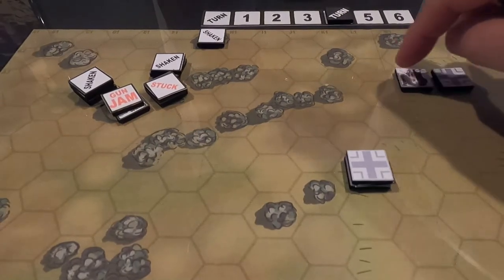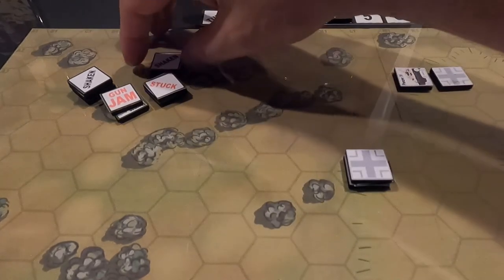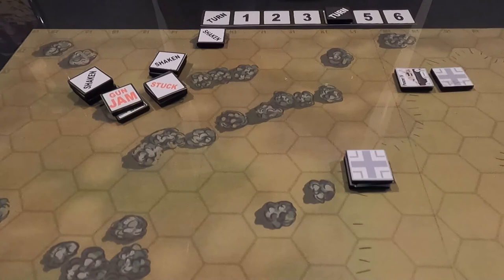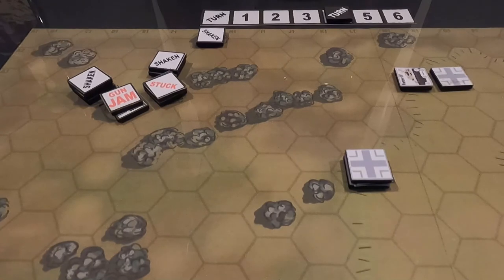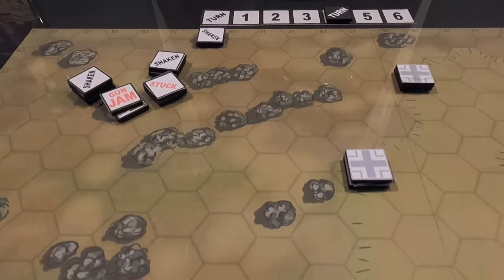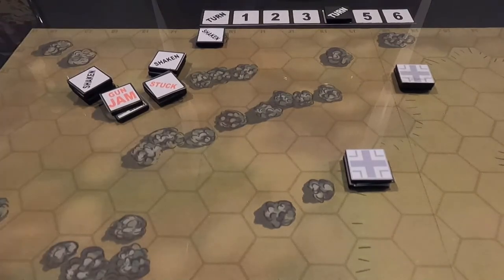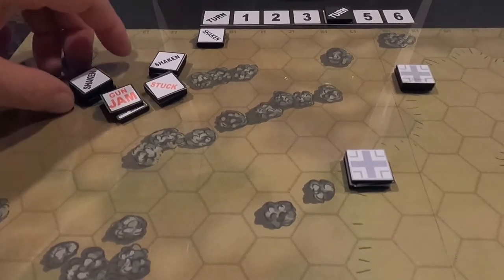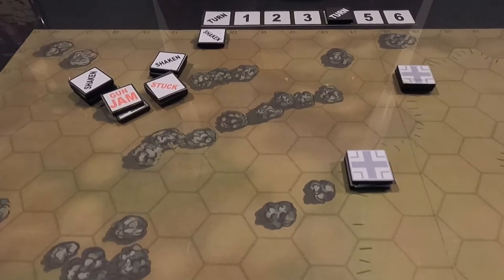Germans again — he fires and has a side shot at seven hexes. Target is in cover — minus one. He rolls a three which is a two — he missed. Another German fires a front shot at me. Minus four total — he needs a six to hit. He rolled a four — he missed. The last German keeps his smoke on. It's all U.S. now. He fires but rolls a one — gun jammed. I roll to clear: six — gun cleared. Next Sherman tries to get unstuck. Rolls a one — still stuck.